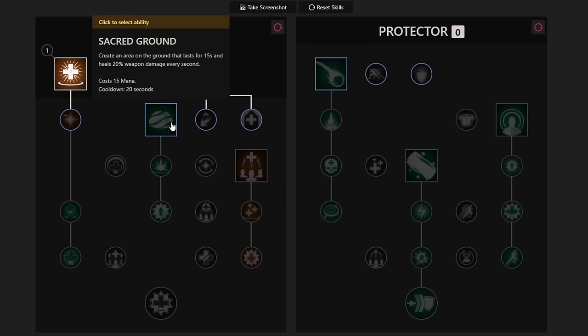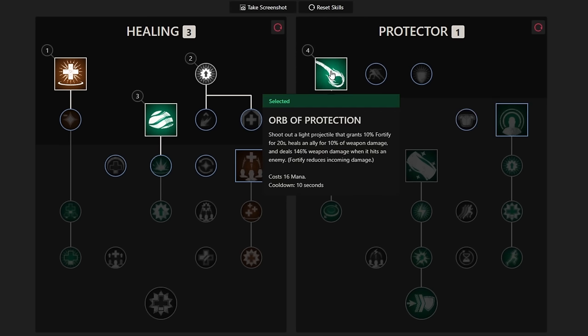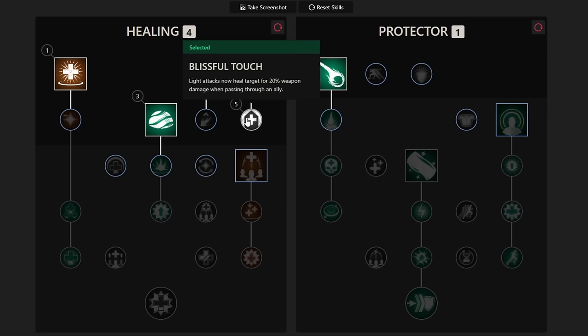Next, I grab Sacred Ground. I feel this is a staple AoE in both PvE and PvP due to its final passive, Blessed, which increases all healing while inside the AoE by 50% — which is huge. Next, I go into the Protector tree and grab Orb of Protection. I'll keep this skill if I'm solo leveling, but if I'm playing with friends I'll eventually swap it out for Beacon, as the double AoE from Beacon and Sacred Ground does massive amounts of healing on allies. I then put my next point into Blissful Touch to turn my Light Attack into a small heal, followed by Revitalize for cooldown reduction and the first passive of Orb of Protection for a heal over time buff.